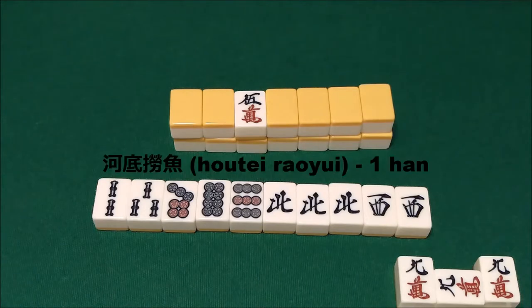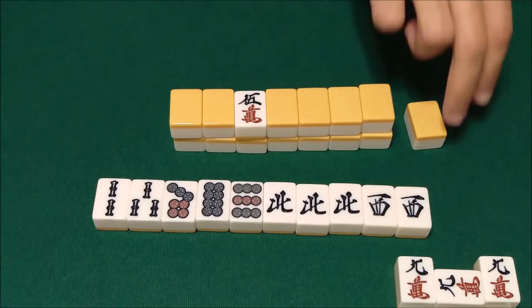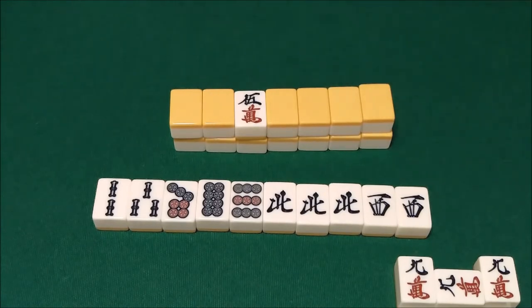The counterpart to Haitei is Houei, full name Houei Raoyue. This is winning by ron on the last tile. So let's say one of your opponents draws the last tile — that tile they drew is the Haitei, but the tile they discard from their hand is the Houei. So if they discard the 4-sou on which we are waiting, we can declare ron for just Houei, because that is the last tile, giving it Yaku. Because of these two Yaku, Haitei and Houei, even if you open your hand and end up with a no-Yaku tenpai at the end of the game, you can win on the last tile regardless of whether you draw it or it's the last tile discarded.